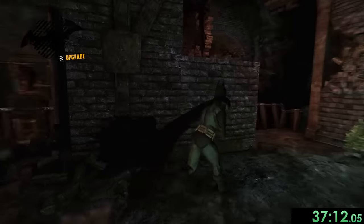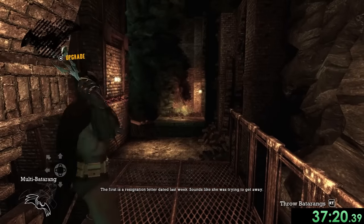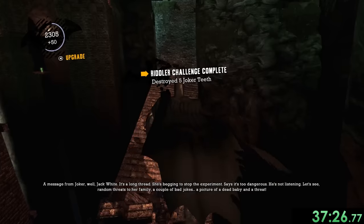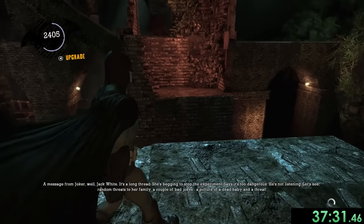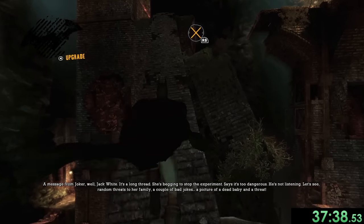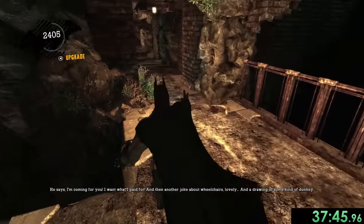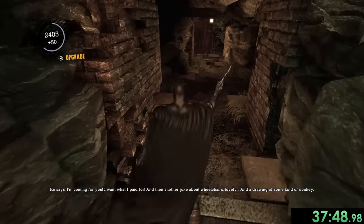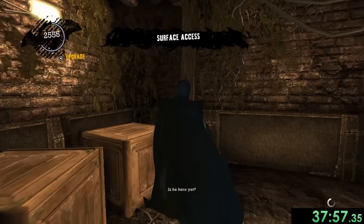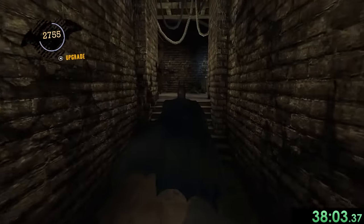We're now in a section with a lot of trophies and platforming challenges, but we're not going to do most of this yet — we want to wait until we have better gadgets to do it more efficiently. One of my batarangs hit the wall so I need to make sure I still hit that Joker tooth. Up here I need to get all three Joker teeth at once — I've missed one of these before and ruined a run. This is surely going to be the run though.